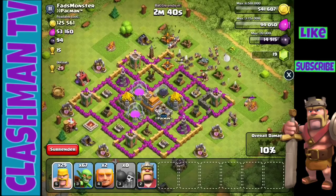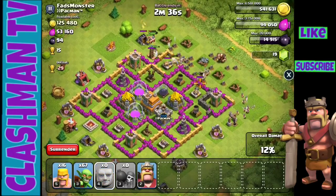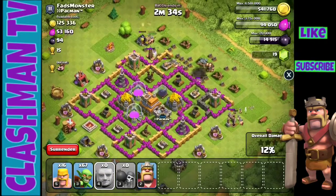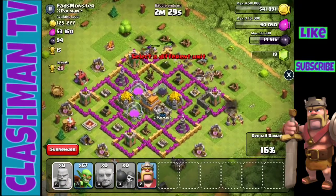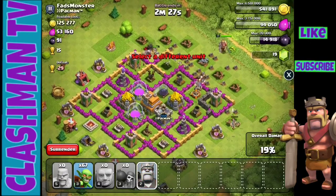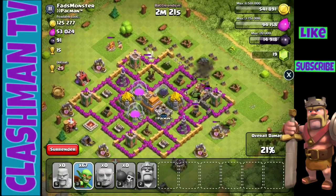We got our barbarians going, and our giants to kind of take the hit. Our main goal is to break through those walls, and then once we get closer to the loot, we're gonna drop down those goblins to come and take all the loot. We're getting destroyed right now.